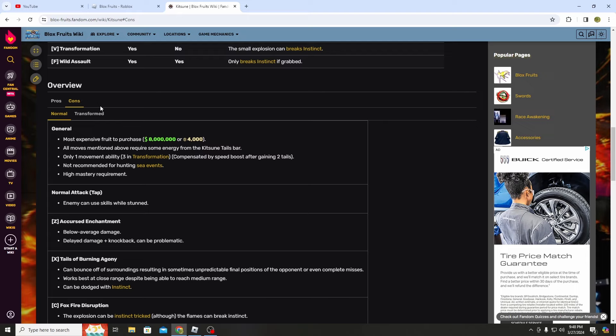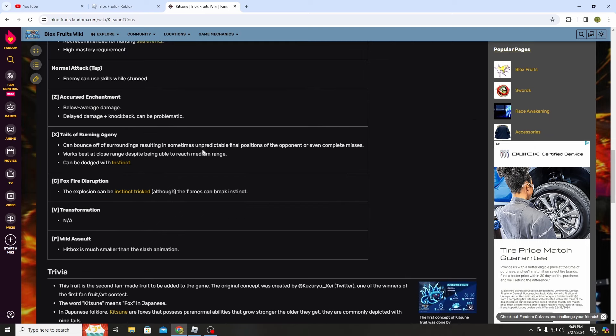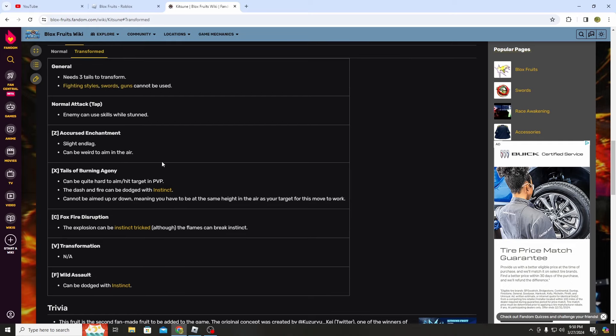Let's just look at the cons: most expensive, all moves mentioned above require some energy, only one movement ability, not recommended for hunting sea events, high mastery requirement. All of the cons in Kitsune are literally so minor.